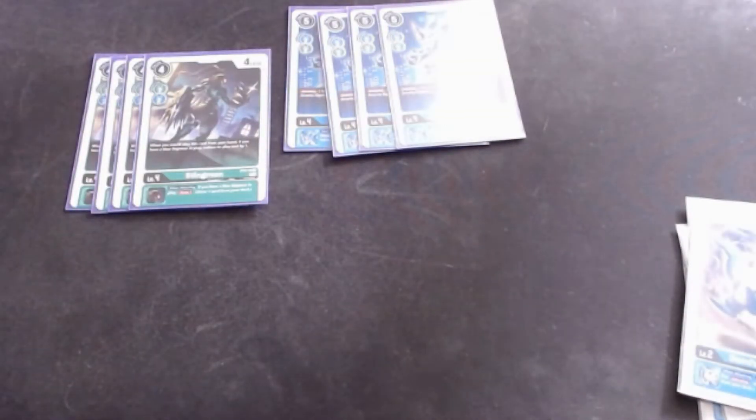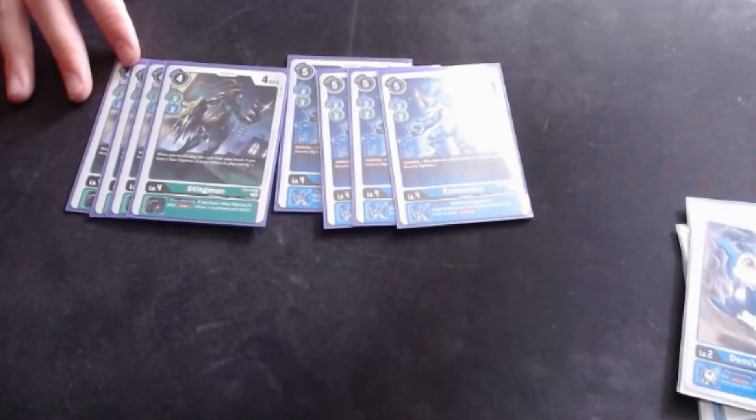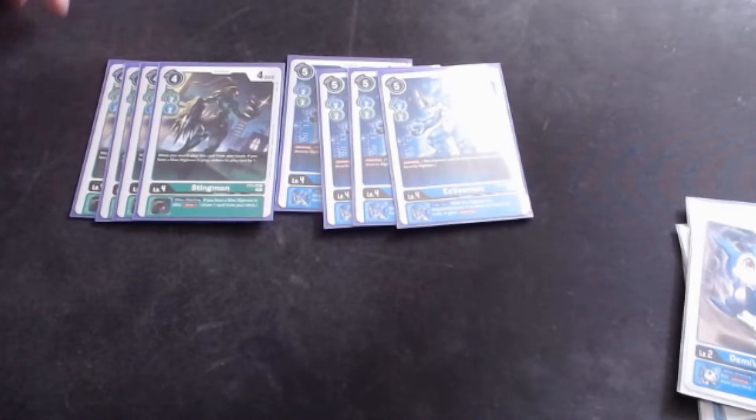Moving on to the level fours. Four copies of XVemon — the best level 4 in the deck — and four Stingmon. Stingmon is the card you're often digging for. Being able to play it for three and get your Jawgrass plays that way is absolutely key.